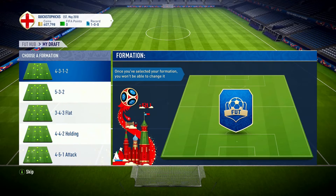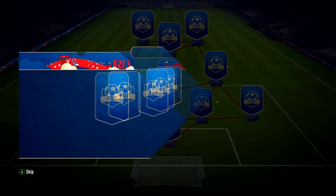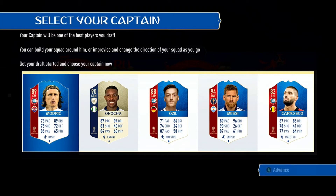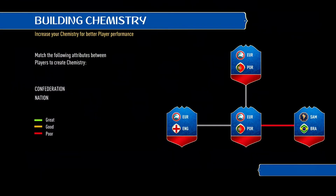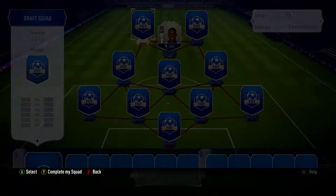We enter draft mode with a choice of formations: four-three-one-two, five-three-two, three-four-three flat, four-four-two holding, or four-five-one attack. We go with four-three-one-two and get our captain choice: Modric, Okocha, Ozil, Messi, or Carrasco. We are going to go with JJ - so good they named him twice. Okocha goes into our four-three-one-two formation.